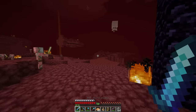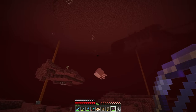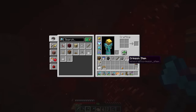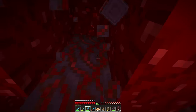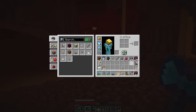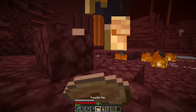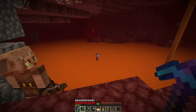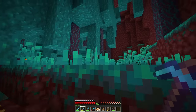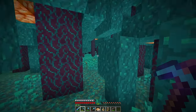Off we go. This stuff is so satisfying to collect. I think that'll do it for the crimson stem. Now all we gotta do is go get some nether brick. This part's a little scary because I have to actually remember where I went last episode — and, well, I don't remember. I really should have left some markers for myself. There's the danger bridge.